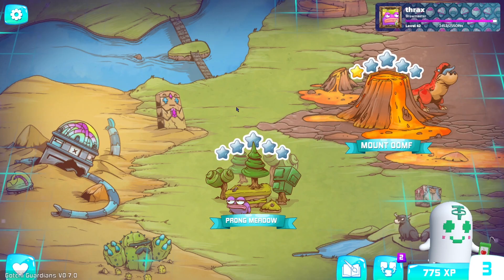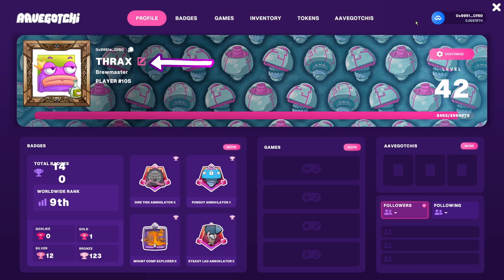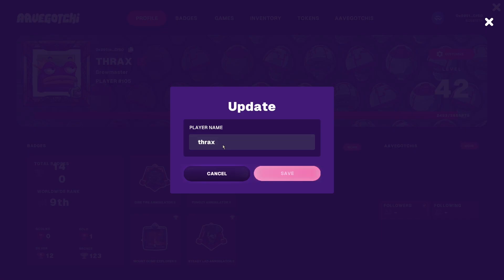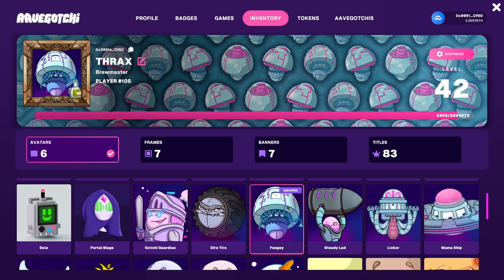Customize your name by clicking the profile icon in the corner, then clicking the pencil and entering your name of choice. You can also customize your profile with avatars, banners, and other accolades you have purchased or earned while playing.